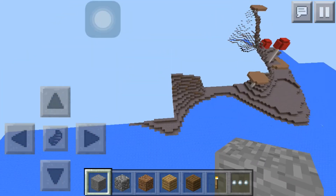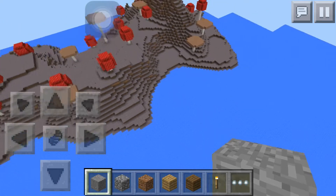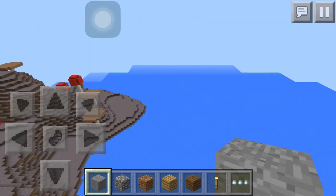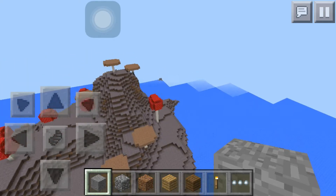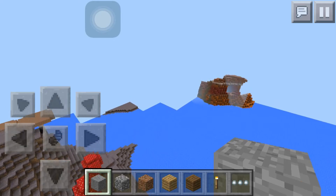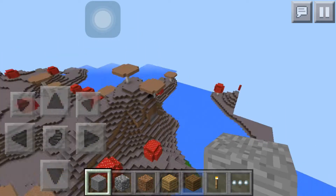I went straight across the ocean in this direction and you run into the mooshroom biome. From here, you go to the right and you should run into the mesa biome fairly quickly — and there it is. Yeah, not that far off.